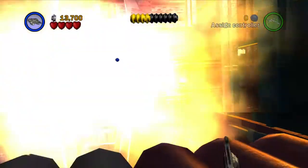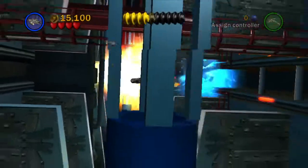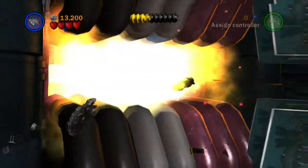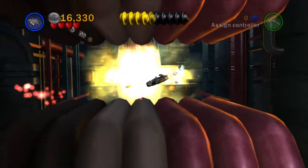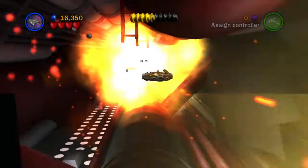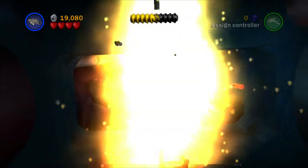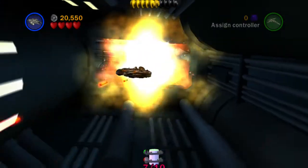They're all pretty much on the right-hand side of the screen. There's one — minikit number six. Keep hugging that right-hand side but blow everything up on the way out because there's a fair amount of studs to pick up. It's not going to get us True Jedi, but there's minikit number seven.